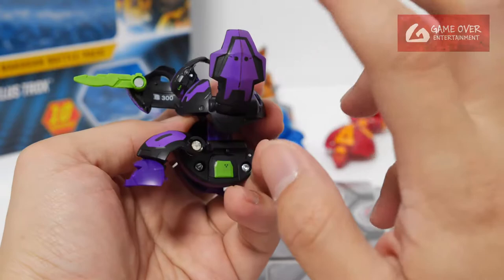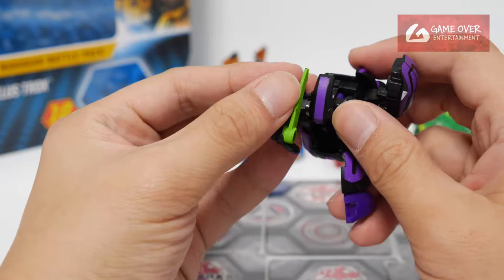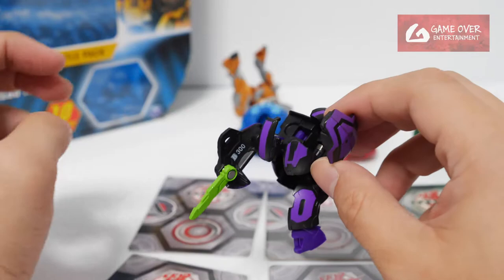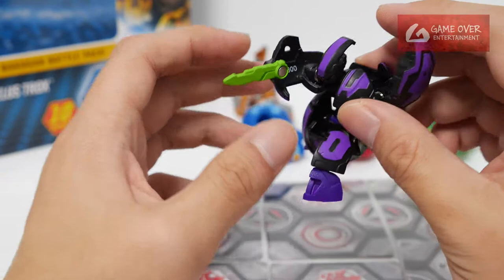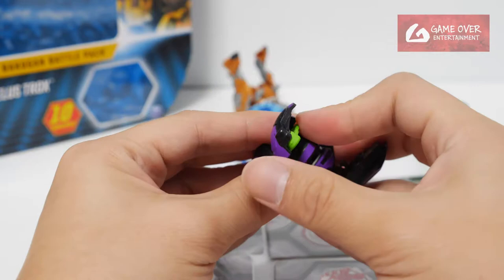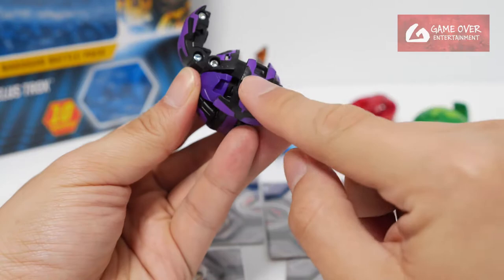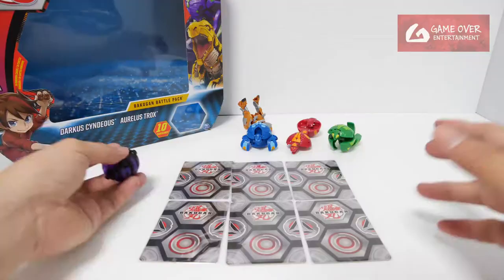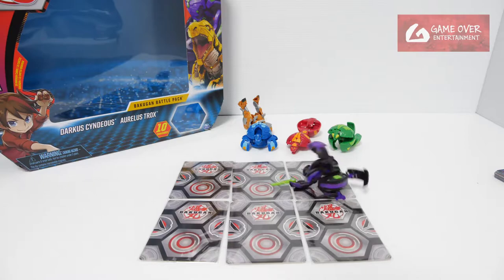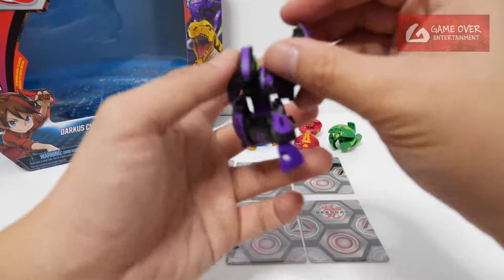Next we have Darkus Cyndius. Cyndius's original color is Pyrus, partner is Dan. This is the Ultra version — the Ultra actually has a shield and a sword. One good thing about the sword is it's automatic, not like the Xanthor sword where you have to manually pull it out. To transform Cyndius: push the leg, push the other leg, push the hands in, rotate backwards, the tail part pushes in, and the shield goes down to lock — always remember the shield is the last step. 1, 2, 3 brawl. They actually colored his eyes.